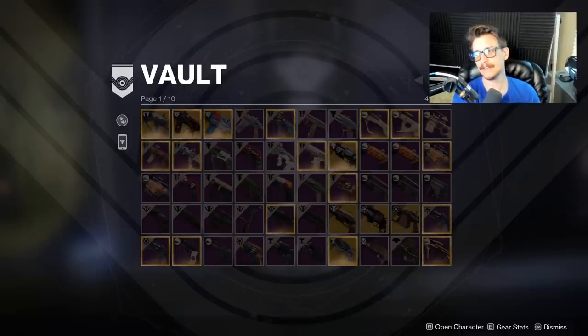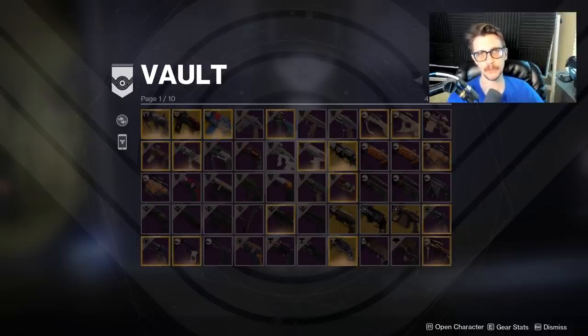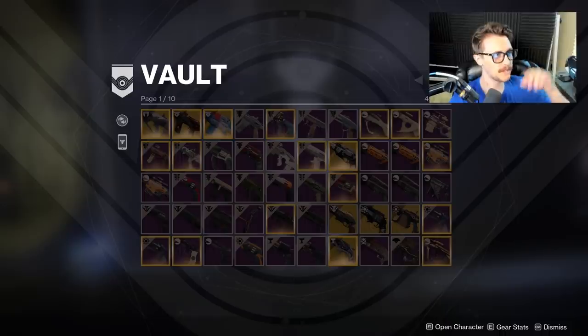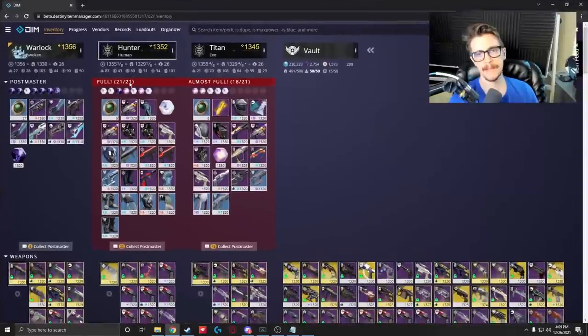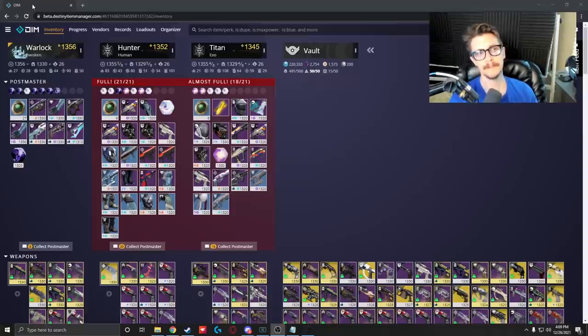That should be all of the easy stuff — getting rid of duplicate exotics, exotic weapons below max power, ships, ghost shells, blue armor, and ritual and pinnacle weapons that you can pull very easily from the collections. That's all the easy stuff for a first sweep to clean up your vault. Now we move on to the hard part, which is trying to figure out which versions of which weapons you should get rid of. And what I sometimes do when going through my entire vault is open up Destiny Item Manager.